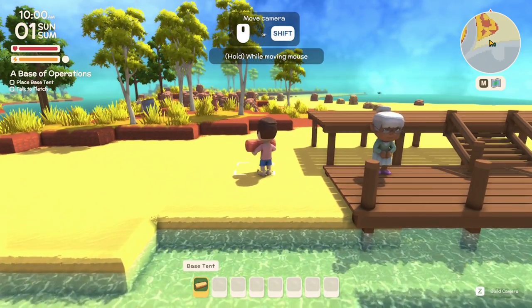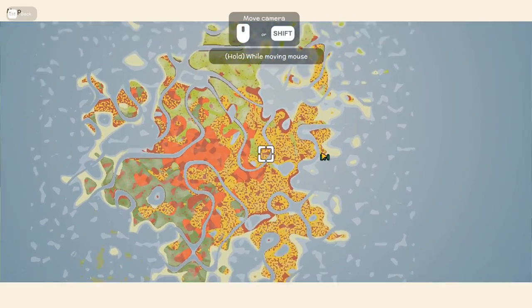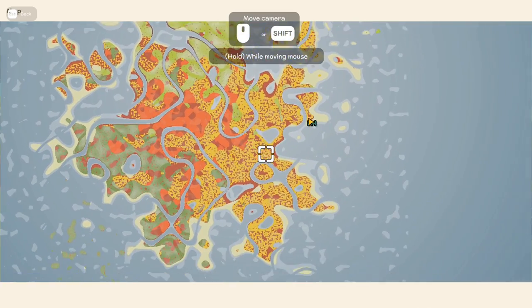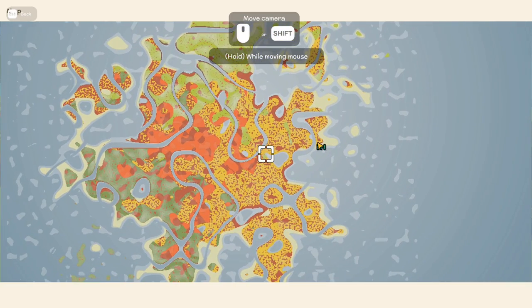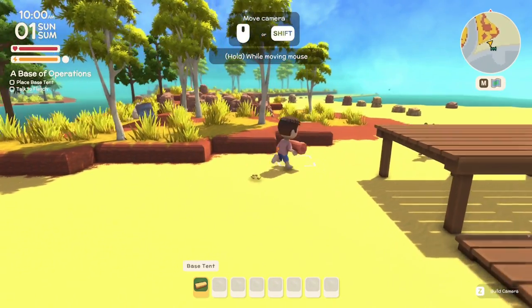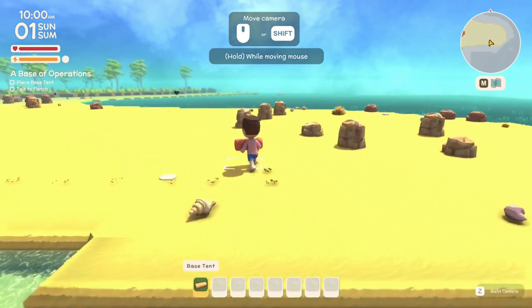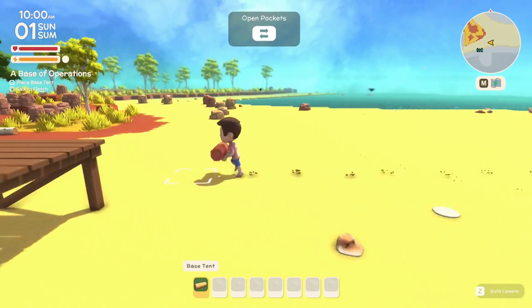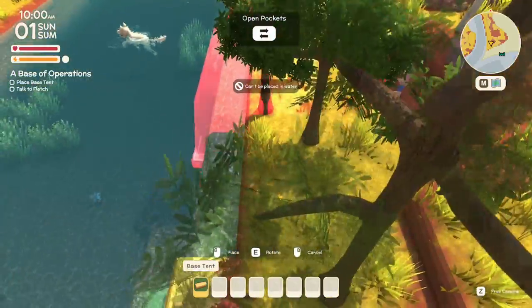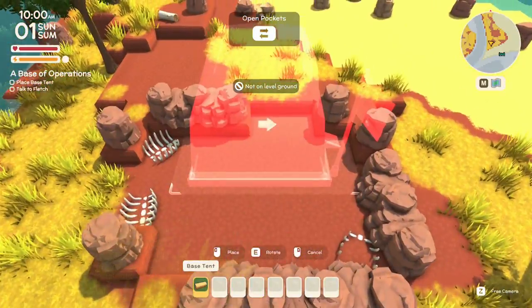Let's take a look at the map. We start on a small island with lots of rivers and what looks like four different biomes. I think the island is going to be different every time, so if you don't like how yours looks you can restart. We're going to stick on this little island for our base. There's a pretty big beach here and already some wildlife — I'm looking forward to seeing if we can interact with all of these creatures.